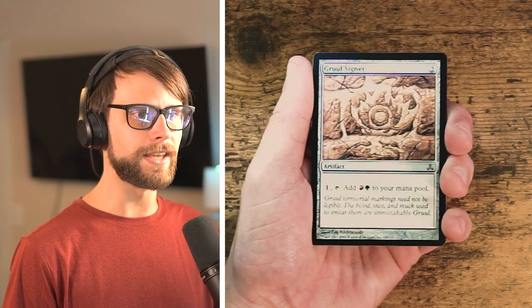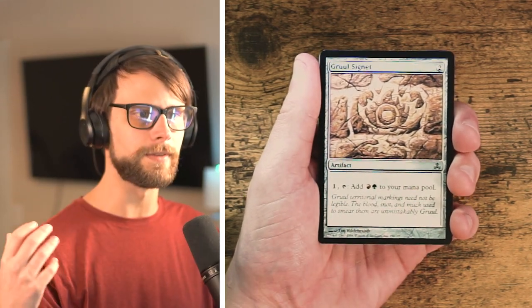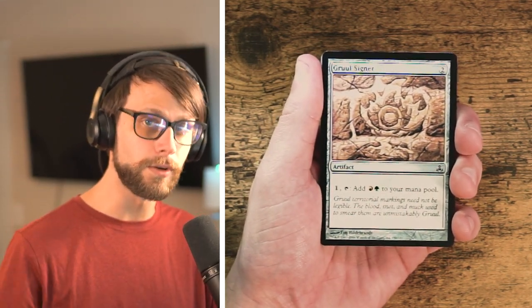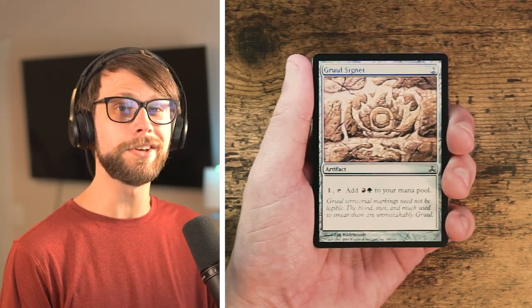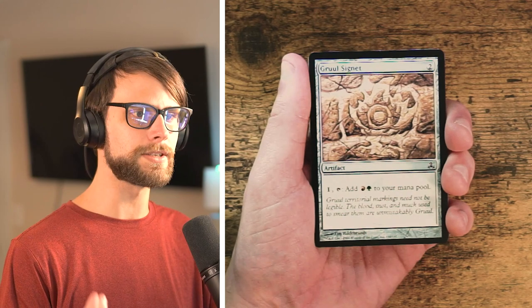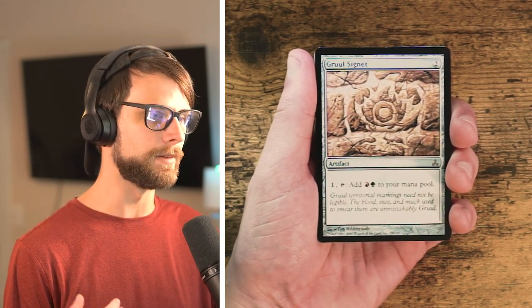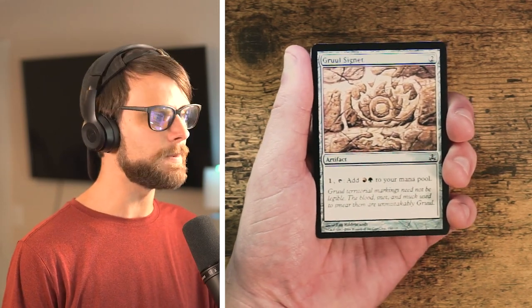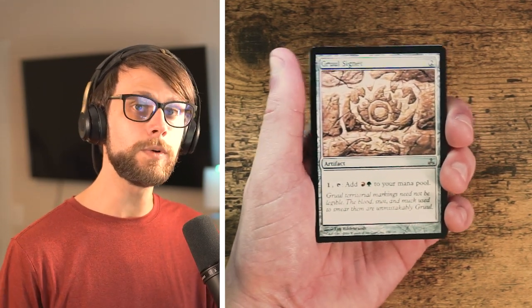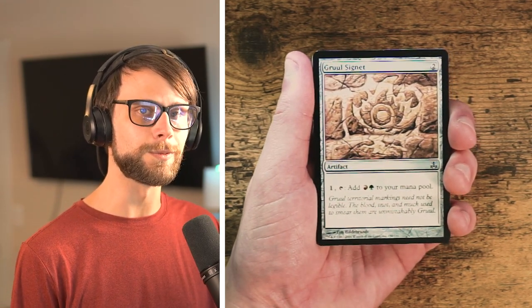We're going to talk through each card here and discuss some of the notable cards in the set that have made a lasting impact. We're also going to look at this from a draft perspective — we'll see which card we would draft as our pack-one pick-one. Keeping in mind that this is a multi-color focused set, we can see that very easily starting off here with a Gruul Signet.